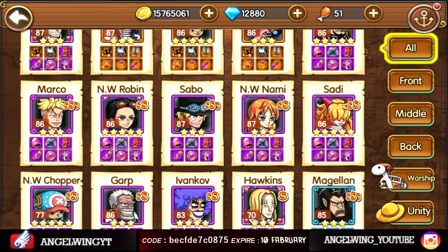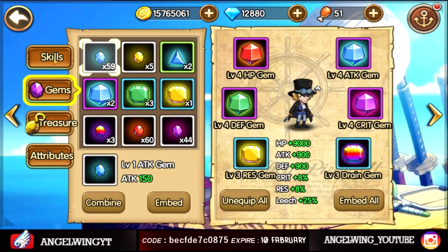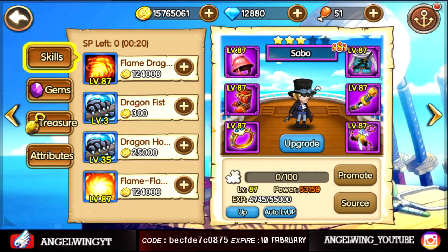Today we are here to make a video for Sabo. Sabo is the brother of Luffy and Ace, so he's one of the best hitters in game for me. I don't know about you.